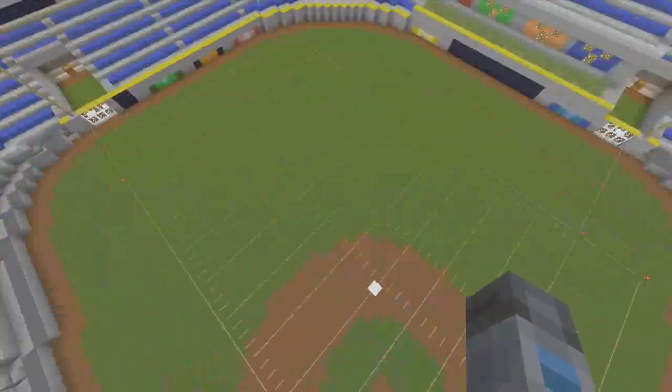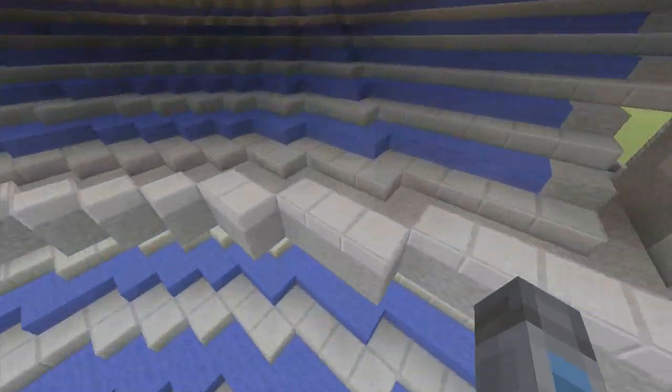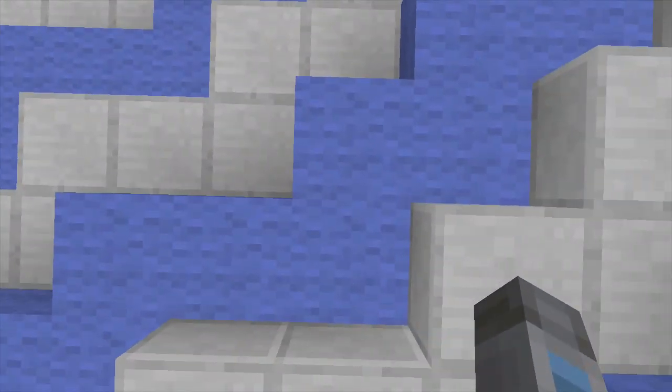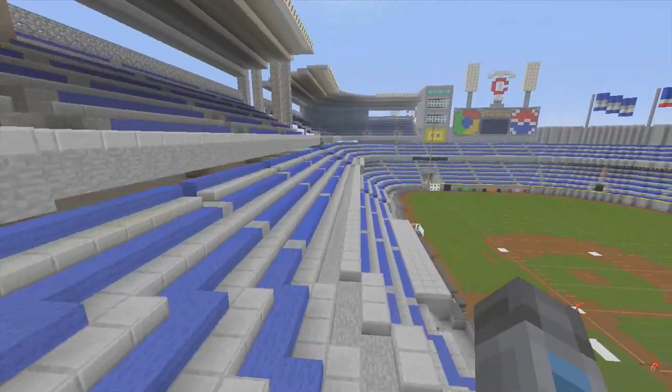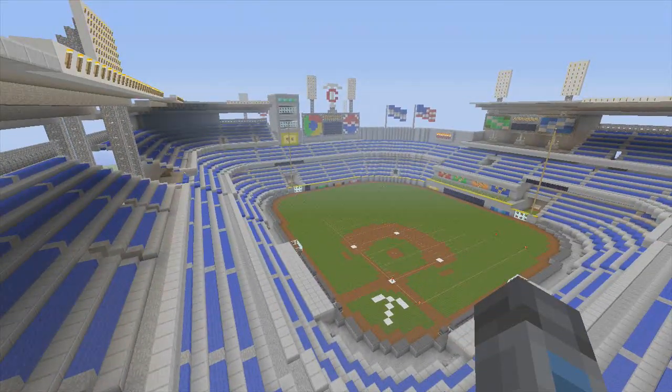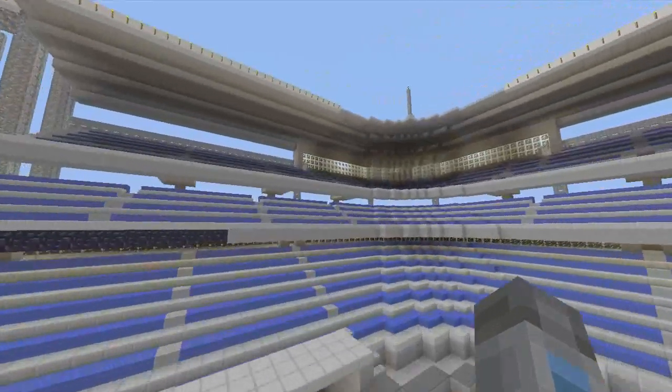We got the football field — it's kind of hard to see but it's pretty sick. We decided to make the bleachers out of wool and slabs. Slabs look much cleaner and nicer compared to just wood in general, because I can actually put wood as a foul ball post and they actually look much cleaner.